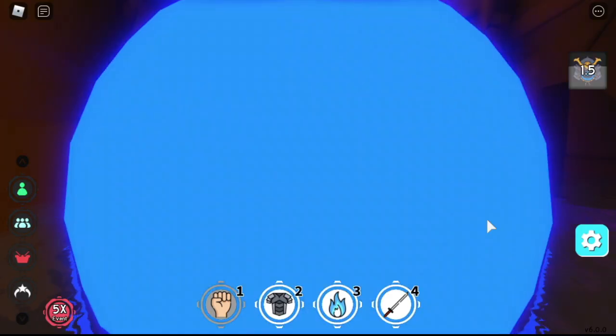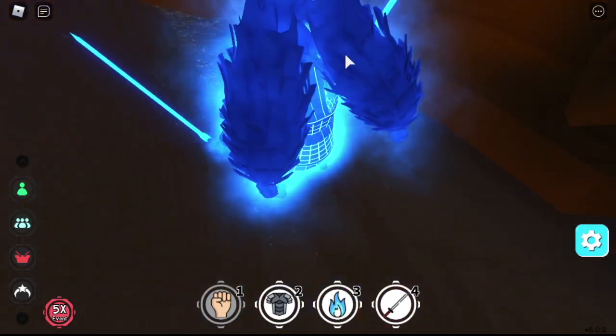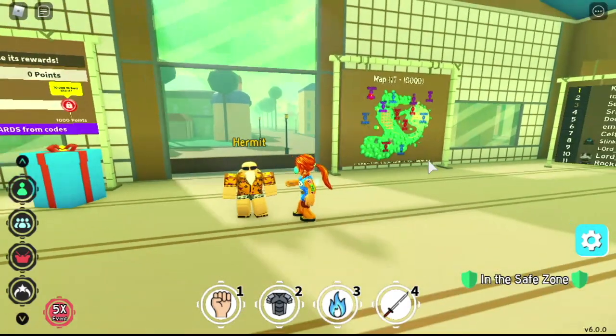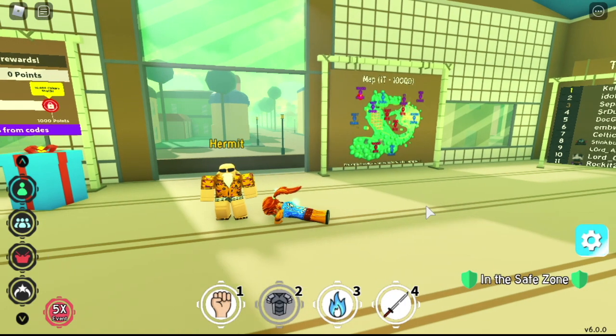For the next transformation, we have the perfect Susano. Correct me if I'm wrong, this is the Susano of Madara Uchiha. So where can you unlock this? You can unlock this on Hermit's Quest — specifically quest 6. You need 15,000 increments of sword, durability, and chakra. Again, guys, you need to finish the first 5 quests to do it.